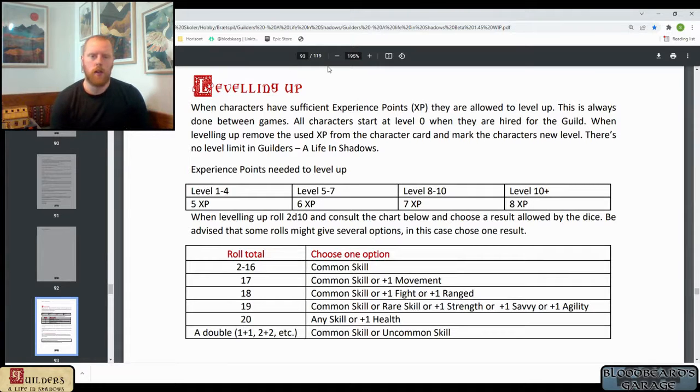How to play Guilders Alive in Shadows: leveling up. When you play a campaign in Guilders Alive in Shadows, you will gain XP as you go. When you have enough experience points, a character can choose to level up and gain new skills or abilities. For this video, I'll be rolling some level up rolls.